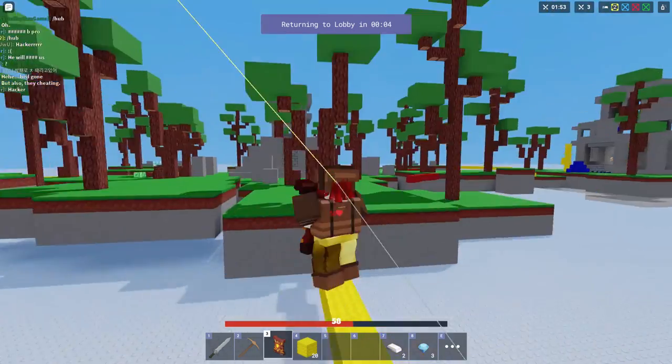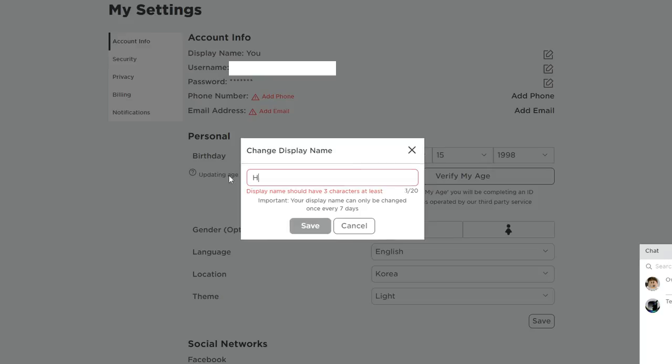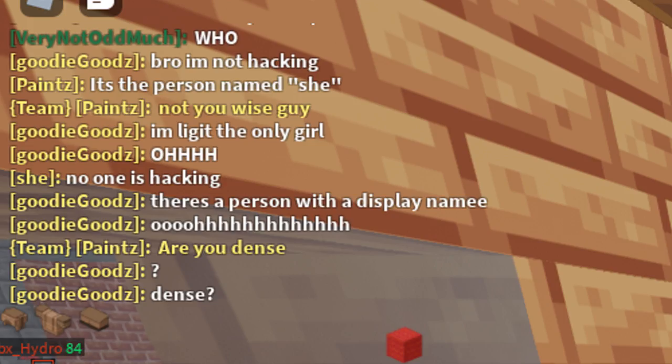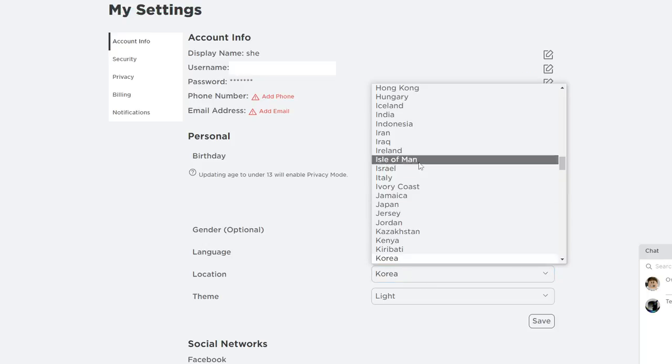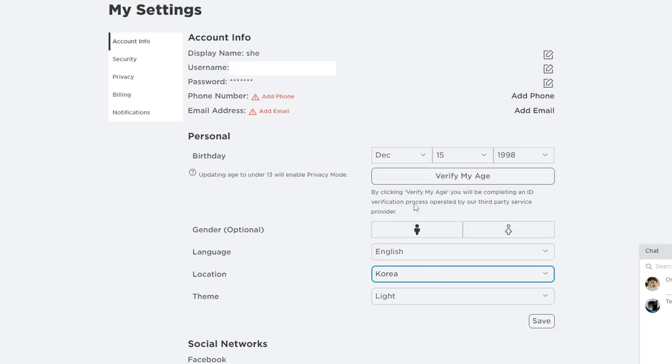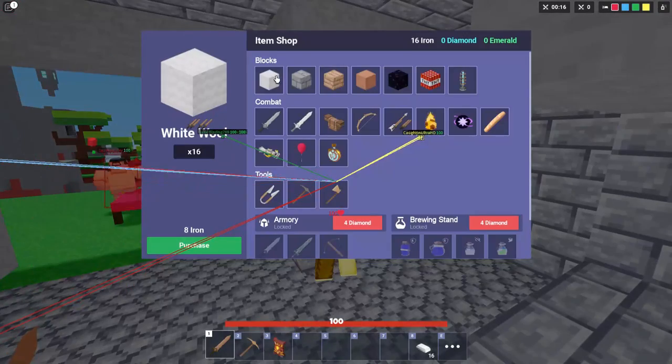I'm going to show you guys top to bottom about these hacks. First things first, all you want to do is go to your settings and change your display name to 'she' — S-H-E. What that's gonna do is when you go in game, people in the chat when you hack are gonna say 'she is hacking' and they'll have no clue who she is. You can never get reported just by changing your display name to 'she'. Make sure to change the location too, since if your name is in English, people might not know how to type your name. That's basically the tip on how to not get banned.